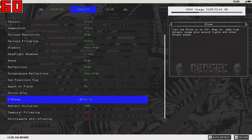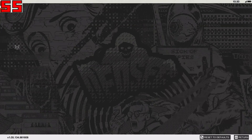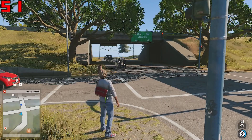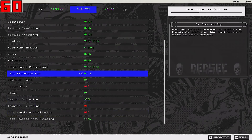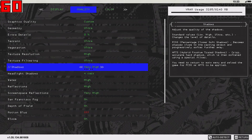San Francisco fog is on, depth of field is on, bloom is on. HBAO+ is an Nvidia effect that also causes the game to lag a lot — increasing it to HBAO+ drops us to 50-51 frames per second on average, which is not what we want. We want to be close to 60 frames per second, so I'm turning this back down to SSBC.